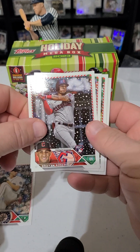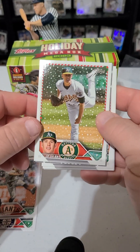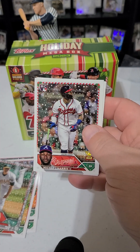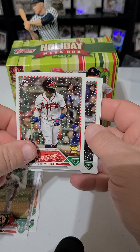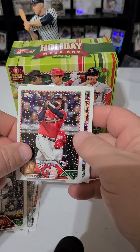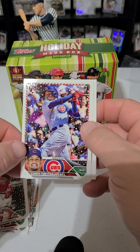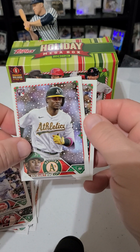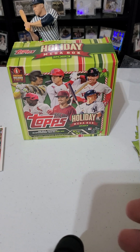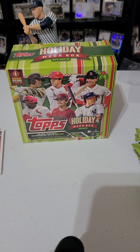First pack — we got Tracy Smith, JP Sears, got another Sears here. This is the metallic Michael Harris rookie. I need to take a closer look at these mixes on the holiday stuff — no, that's just a regular. It's hard to see the short prints sometimes when you're not paying attention. We end up with a Riley Green rookie here, so that's pretty good. That was the first pack. I've got a new tripod here and I'm testing it out.